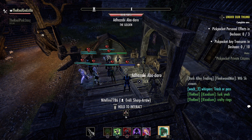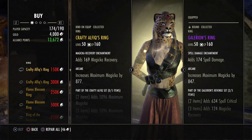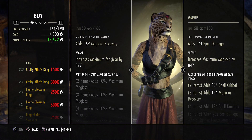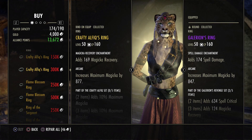The golden vendor just spawned, so let's see what she brought us this week. Crafty Alphique rings — nice, definitely grab this if you don't have it. This is going to be used for no-proc PvP, so definitely buy this.